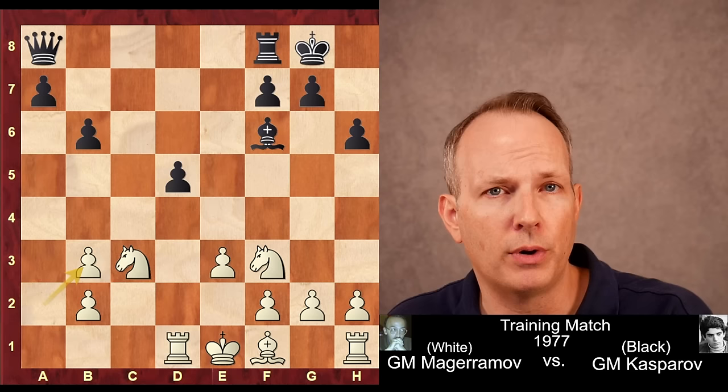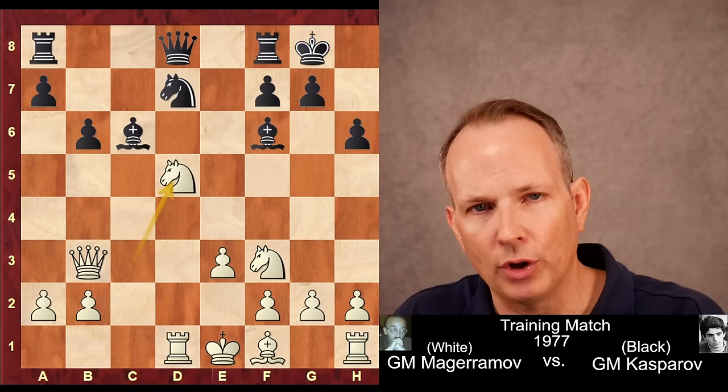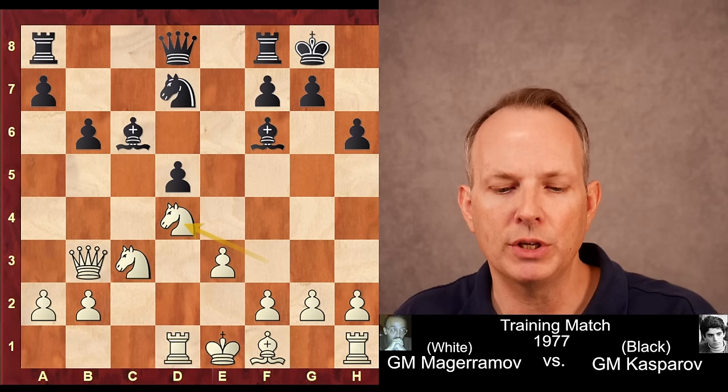So instead Kasparov simply takes the pawn at c6. Now here, knight takes d5 is probably white's best — just going ahead and grabbing that pawn — but instead he plays knight to d4. He blockades the passed pawn, which seems like a reasonable idea, while also gaining a tempo against the bishop at c6.